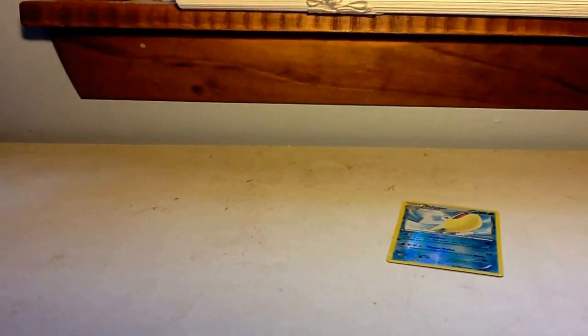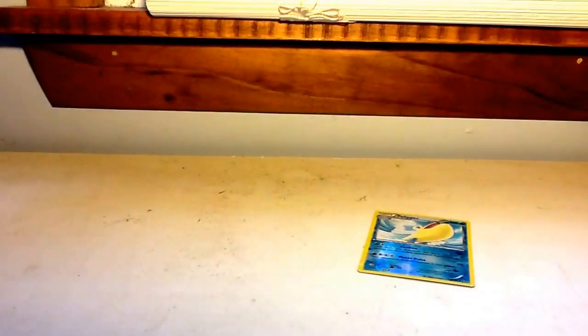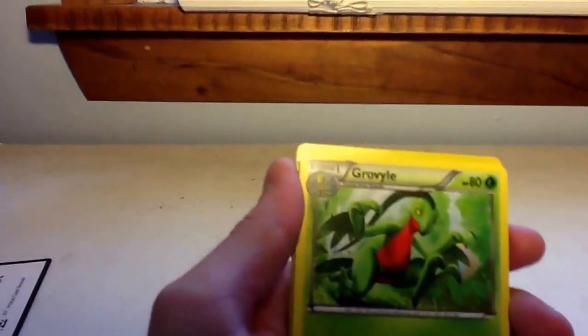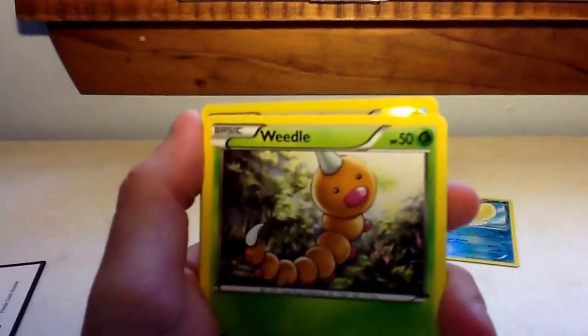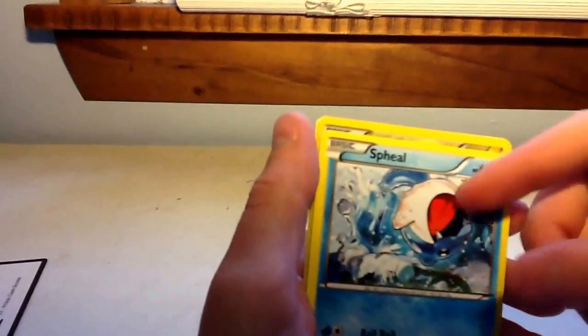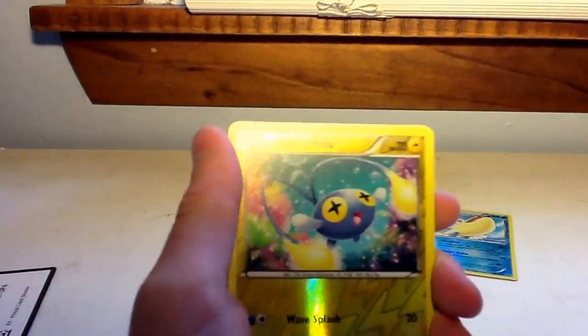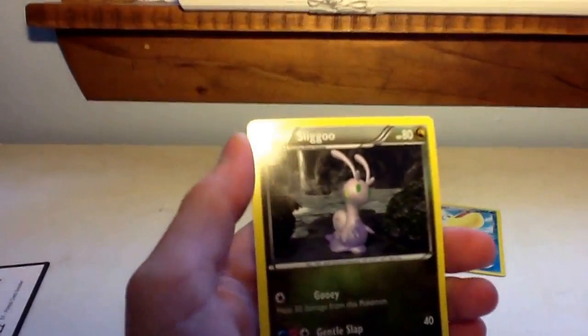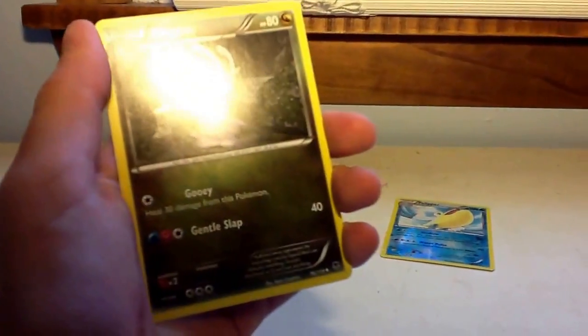Next we're going to open up this Primal Clash right here. Sorry you guys had to hear that — that was me struggling to open up a booster pack. That just shows how weak I am. There is that booster code, so if you guys use those, there's that. Roarail Energy, Weedo, ZigZoon, Shroomish, Seel, Mudkip, Reverse Holo Jynx — I've never even heard of him, surprisingly. I play a lot of Omega Ruby. Sliggoo, and it's just a regular Sliggoo for the last one, sadly.